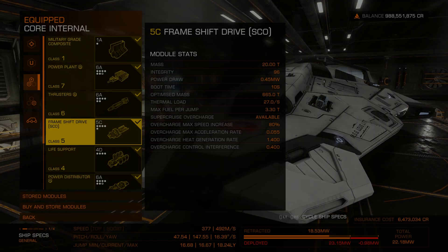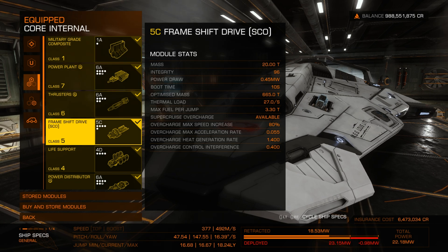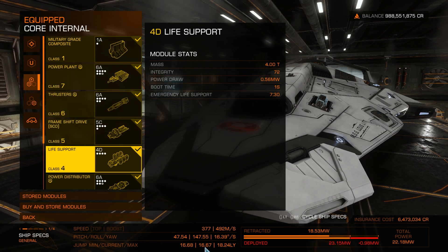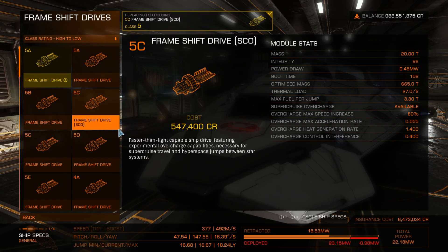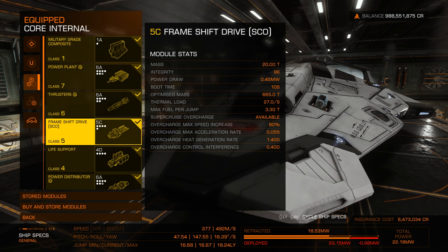It does have a lot of downsides: heating up very fast, drinking your fuel like beer. If you look at the jump range, it has only 16.67 light years compared to my A-rated frameshift drive, which gives me 33 light years. And they cannot be engineered — I have the blueprint for the FSD, but...